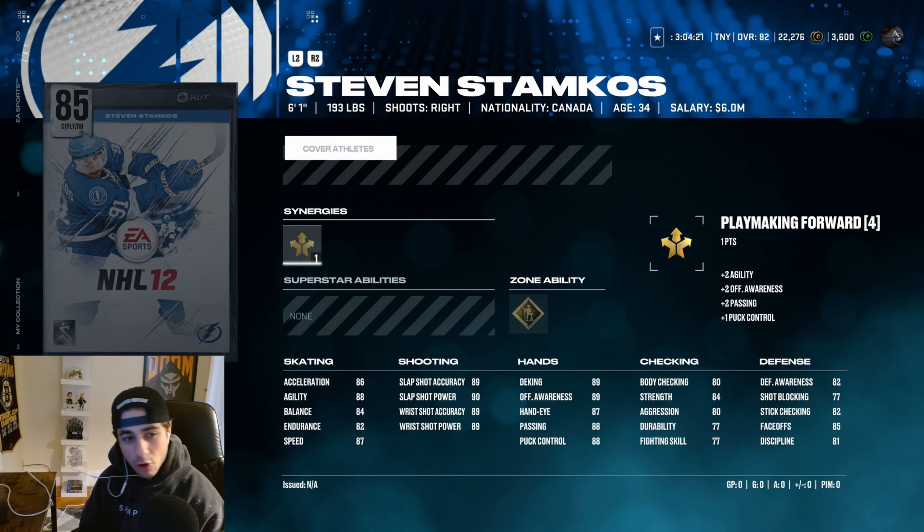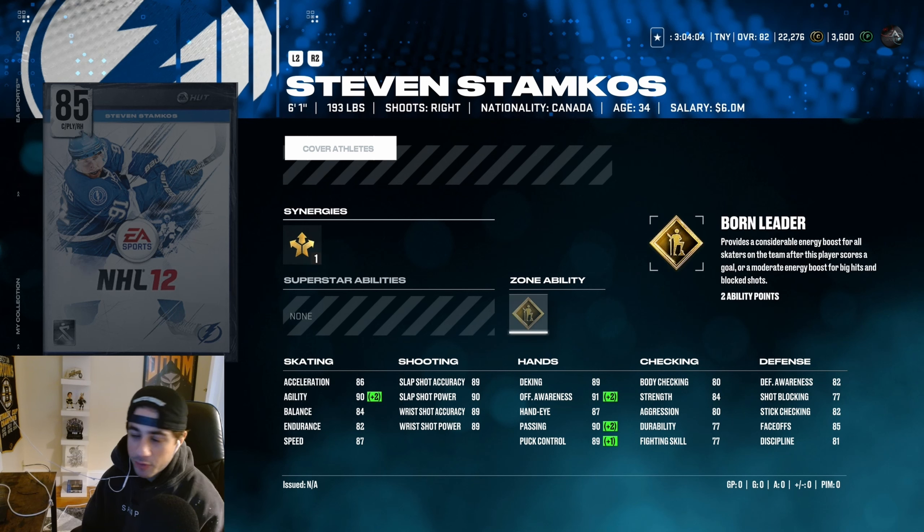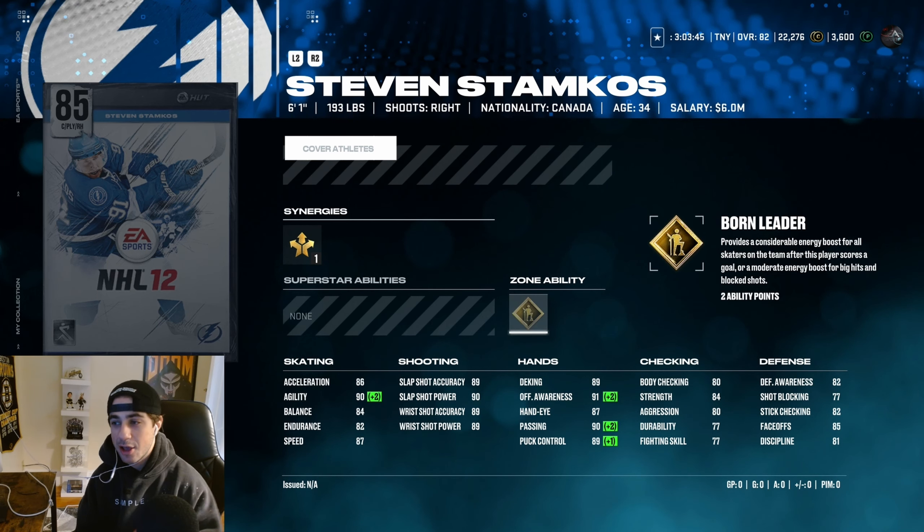Next we have Stamkos. I think this card's actually great — very good center card here. 85 faceoffs, 82 stick checking is rough, 87 speed, 86 Excel. Playmaking forward gives him 90 agility, 89 wrist shot accuracy and power. Gold born leader — a lot of people like this ability, I'm not really a fan of it, it's much better in HUT champs but we don't have champs yet. 89 Deaking is great, 91 offensive awareness is great, 90 passing is great. This is just a great card overall — great playmaker, great center, great sniper. Just an absolute tank of a card. Awesome card art. What a great Stamkos card.